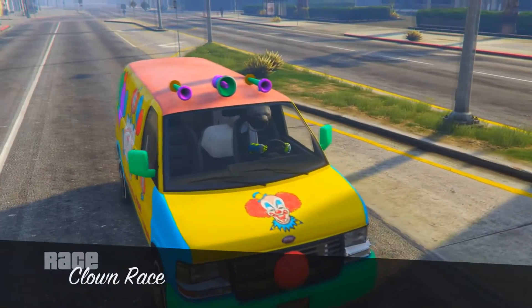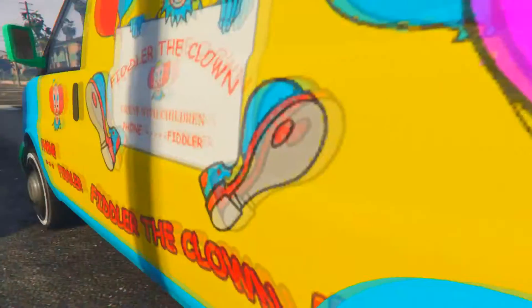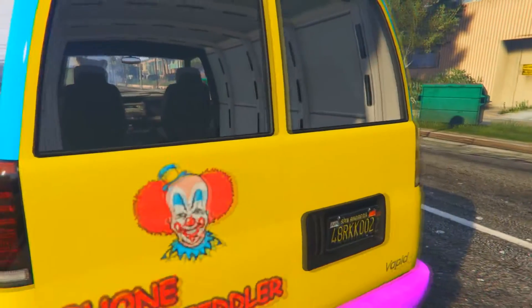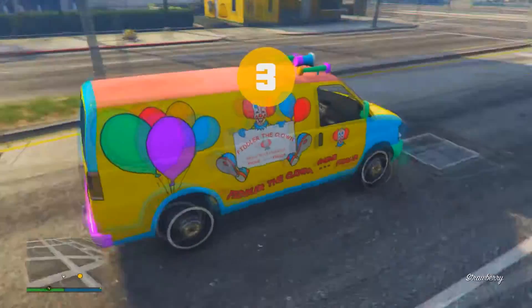Once you spawn in, you'll see that you are inside the clown van. If you have a lot of friends, you can probably start the race with like 10 friends and race together — it'll be really funny. Go ahead and show this to your friends.